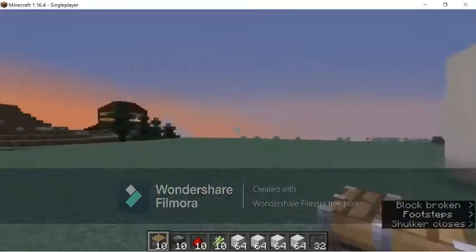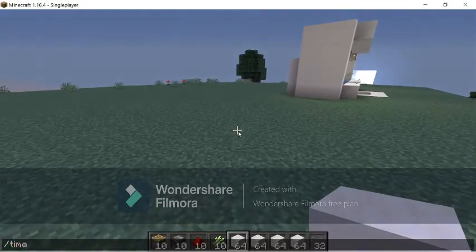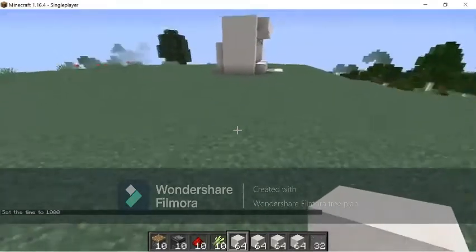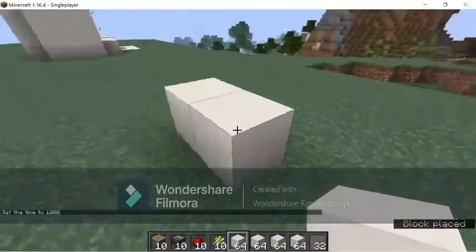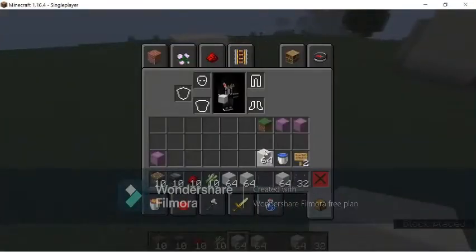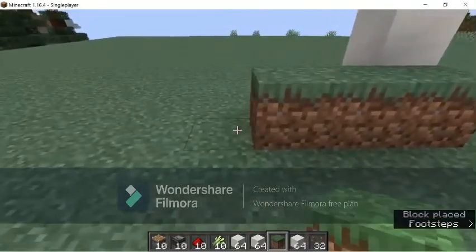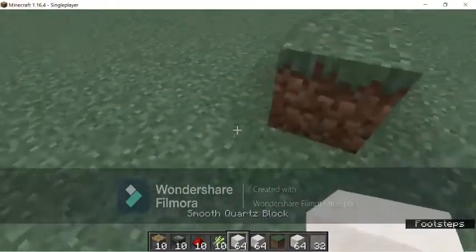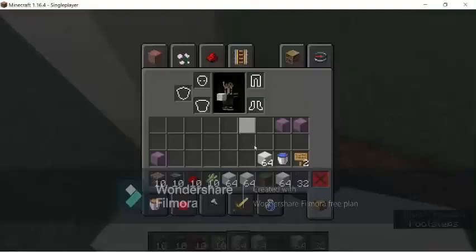Let's get the build started. The first thing you need to do is make the water area. Actually, let's go ahead and make the observers. You're also going to need dirt — the dirt will go here. We'll just count out 10 blocks.